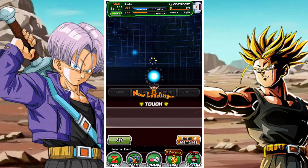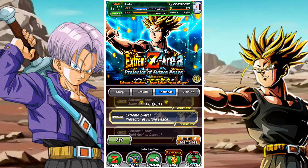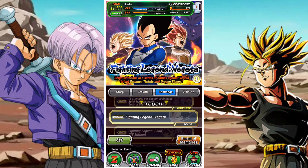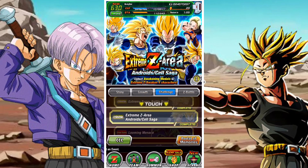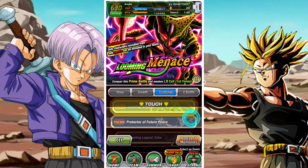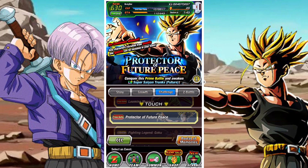There's a small list of units you can utilize — Prime Battle Vegito being one of them — so you need to be careful about which Prime Battles you need and should farm. Currently, you'll need to focus on First Form Cell if you want to do Trunks' Extreme Z area, and of course you'll need to focus on Trunks himself. Links to how you farm Prime Battles will also be in the top right-hand corner.